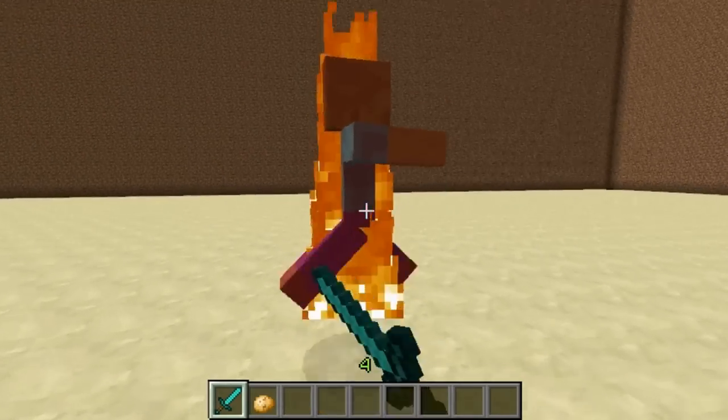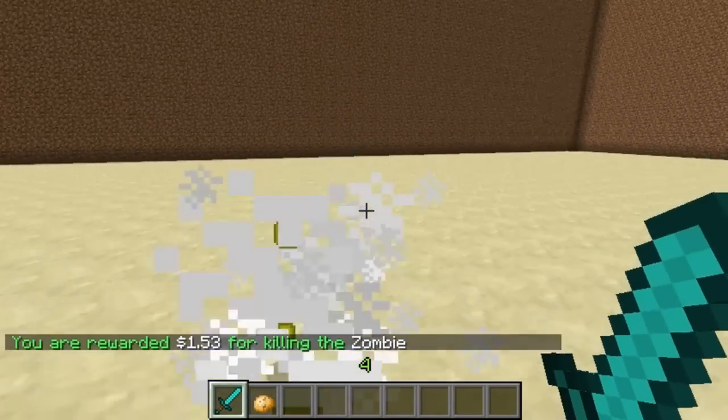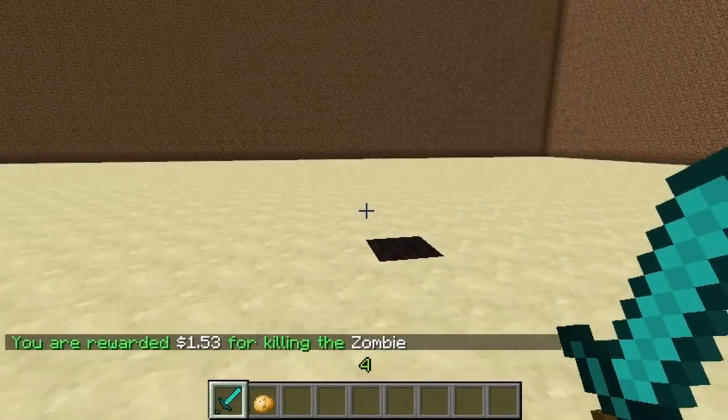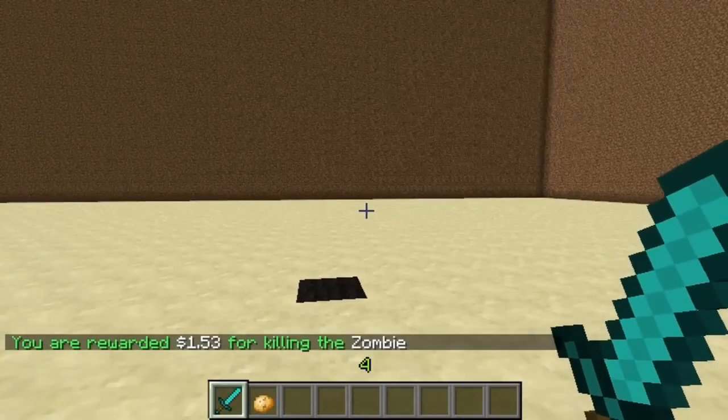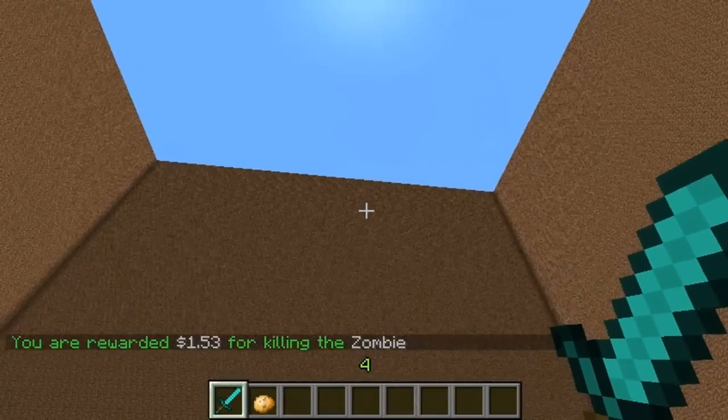Obviously if you did this on a server you could set it to say an hour and then say 10 zombies spawn or something as a special event, so players always go to the same spot every hour or whatever to kill the zombies.